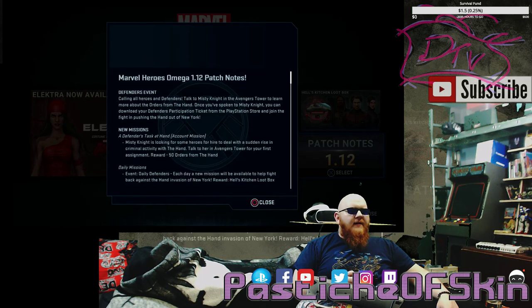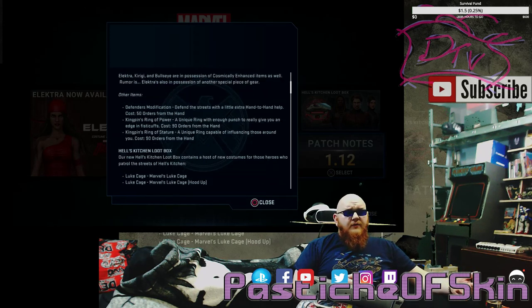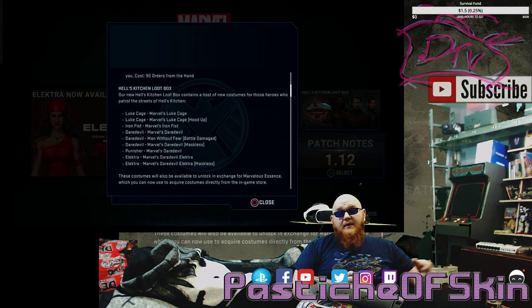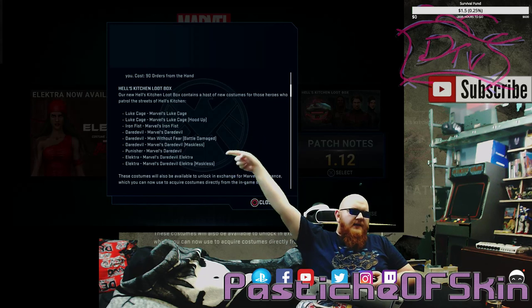You have to keep that balance so you don't make it too easy for people to unlock everything very quickly. The Defenders event is coming up, giving a 10% bonus to characters related to the Hell's Kitchen storyline. There are new items and new artifacts to go through. But specifically what we're looking at in this video is the Hell's Kitchen loot box and the costumes available inside it.